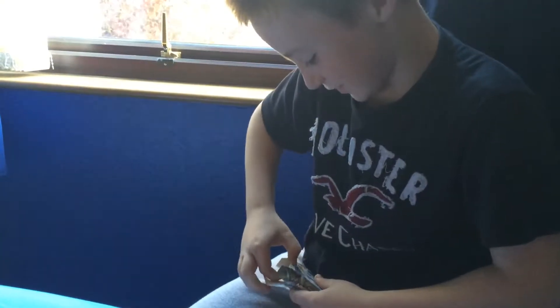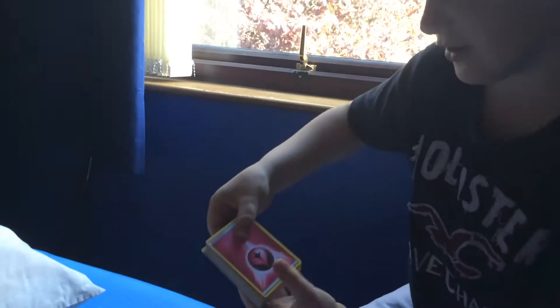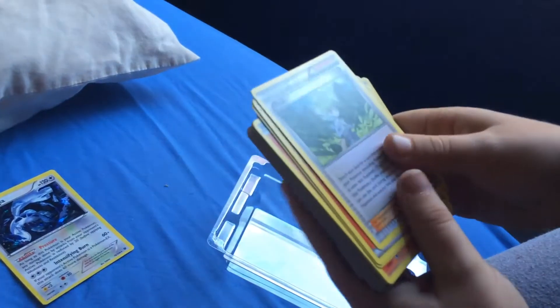There's a big amount of cards in here. Here we go. First of all we got an energy card — I don't know what it is, so it's like fairy. We got a duo — I think these are all the same. Then we got a Meowth and then we've got a Wailmer.